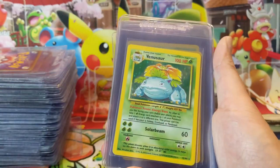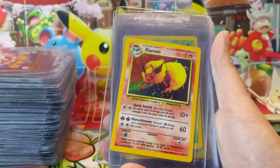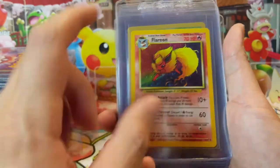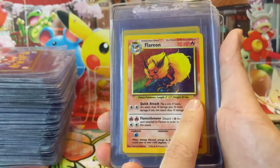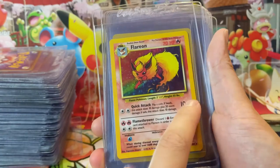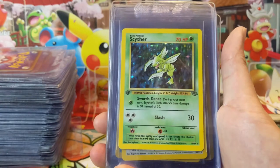Moving on to Jungle — this is actually a really cool card, Flareon, but it's also part of the no-symbol set. You can see it's missing that Jungle symbol. And we also have a First Edition Scyther.